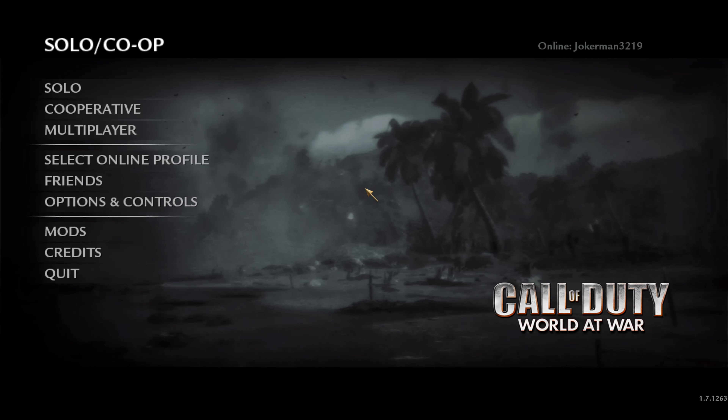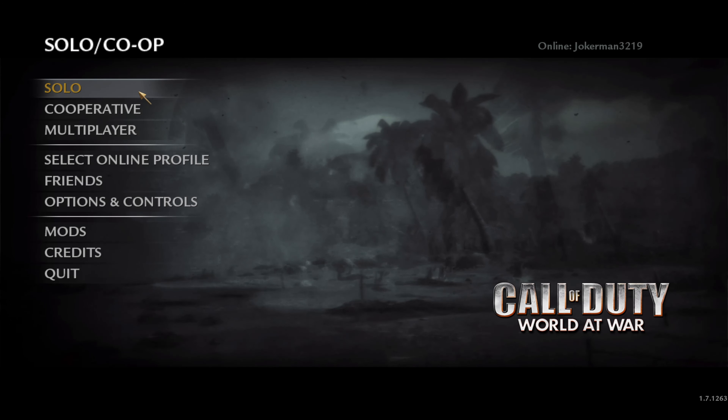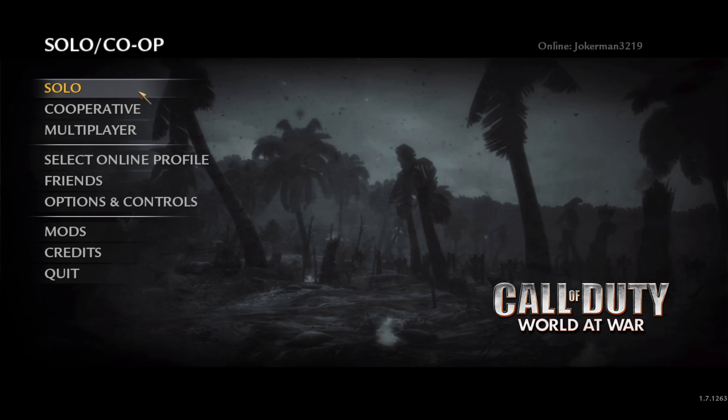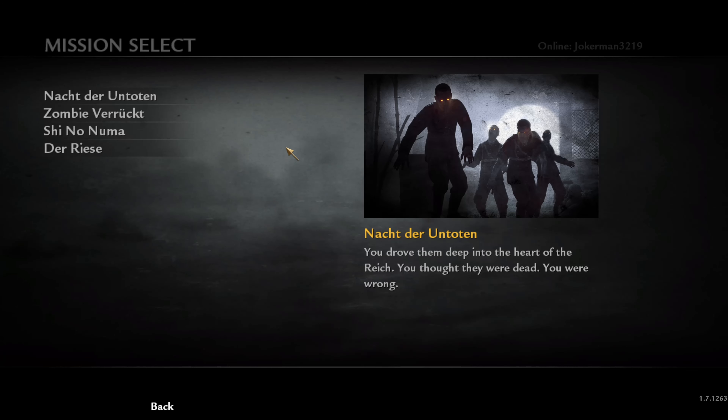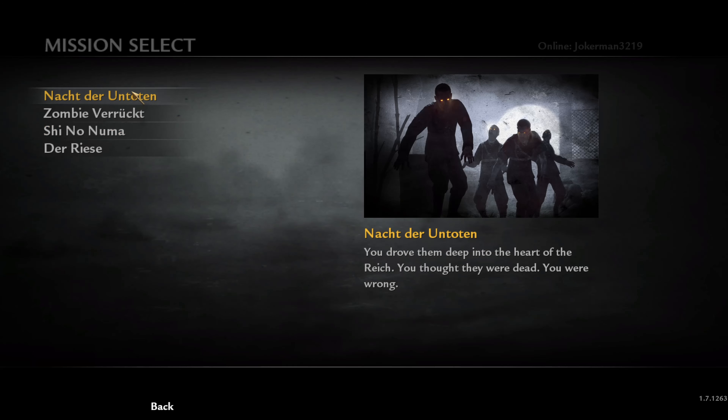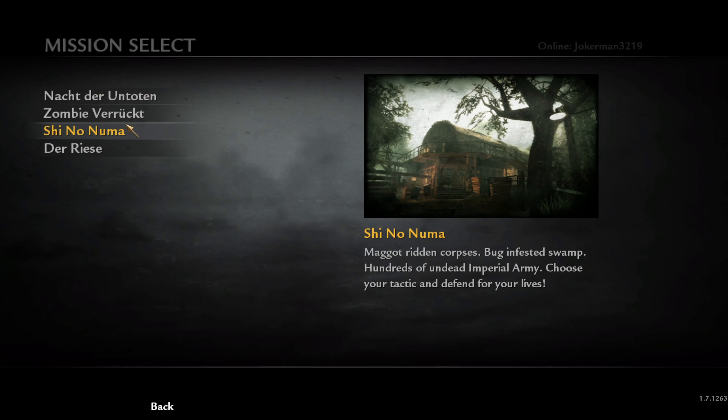We have to move on, so we're going to try this again. I'm going to play this map, so if I sound a bit rushed, you know why. I'll do my best, though. Today we're playing Shino Numa, and we are moving out of the heartland of Germany from the last two maps into the swamps of Japan, fighting the Imperial Army zombies now.